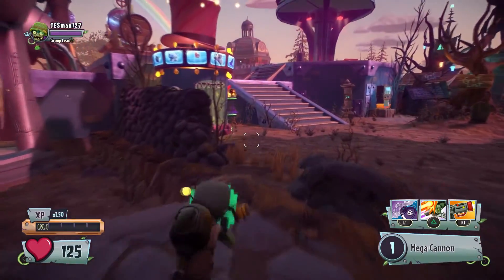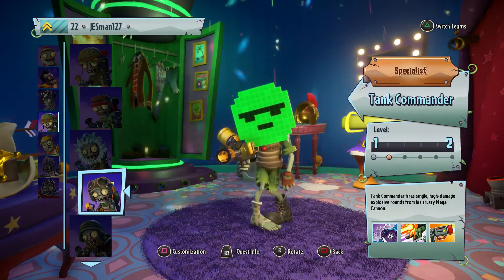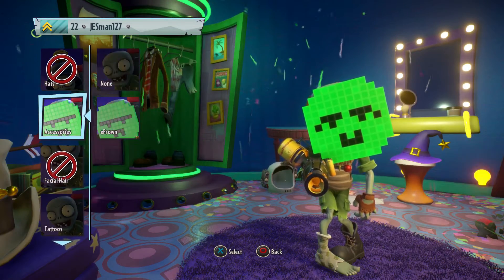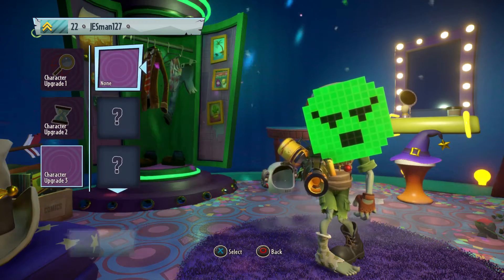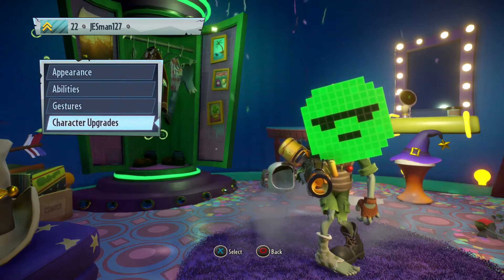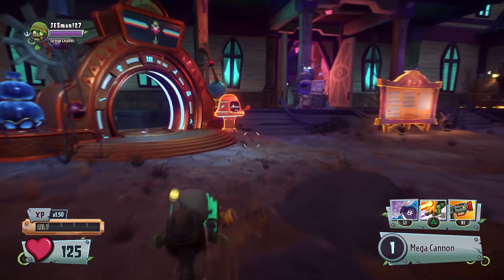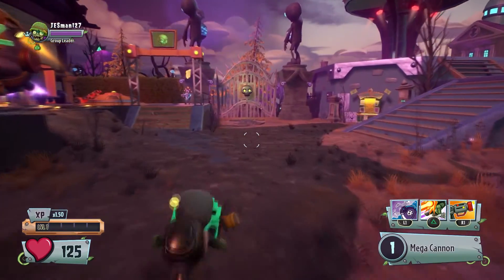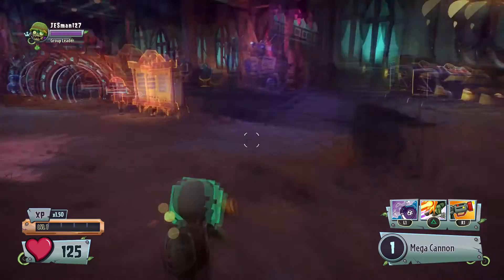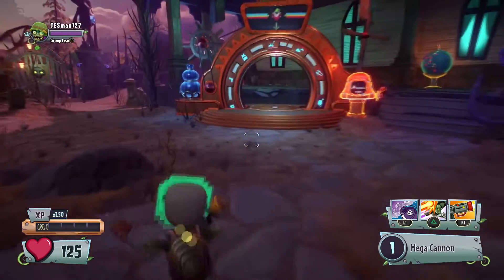I'm going to go to customization - maybe something happens right there, maybe I unlocked something. Let's see customization appearances... nothing here. Maybe a new character upgrade? Nothing. So there's no customization that you get from ranking up. You do get a nice bronze badge when you kill somebody or get killed - they see your name and it will say 'Specialist' above it. That's pretty cool.